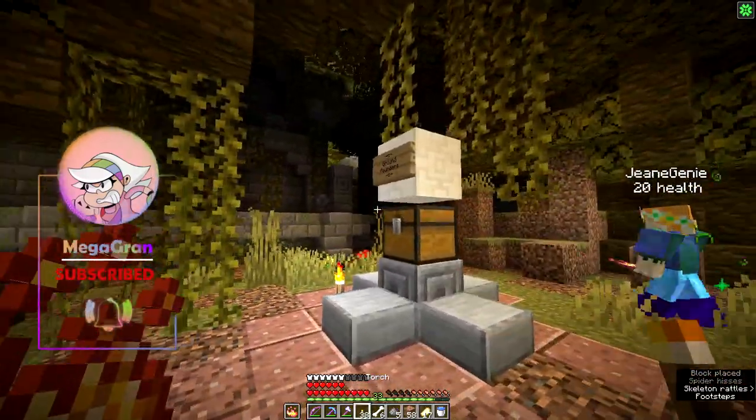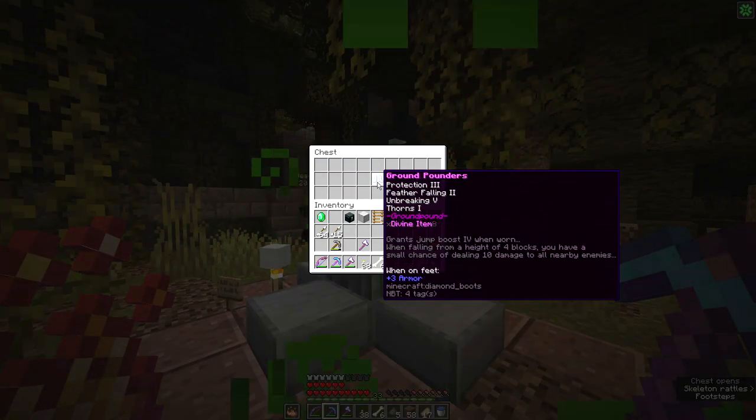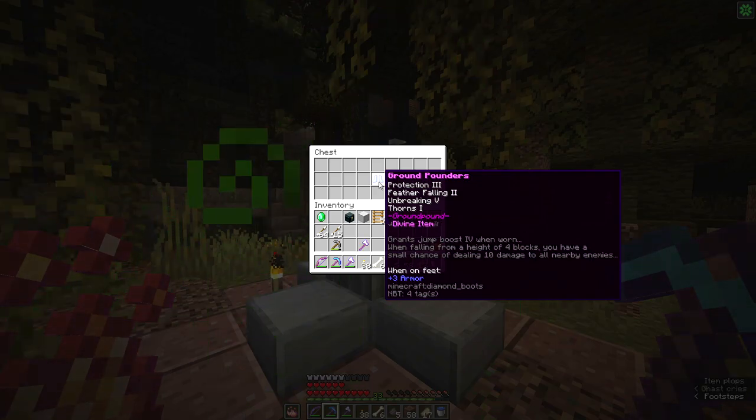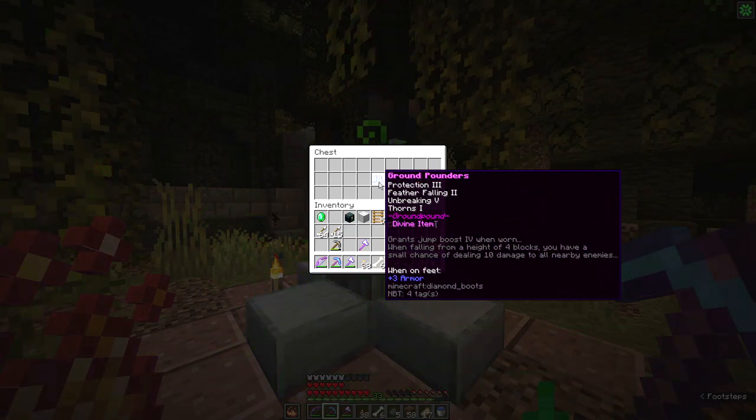We can have a look at it then. The boots — Protection three, Feather Falling two, Unbreaking five, Thorns one. Grants jump boost four when worn. When falling from a height of four blocks, you have a small chance of dealing ten damage to all enemies nearby.